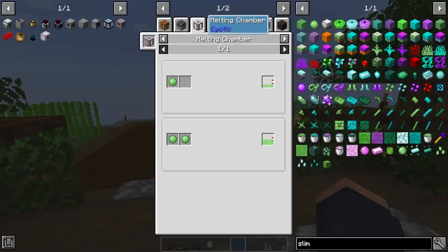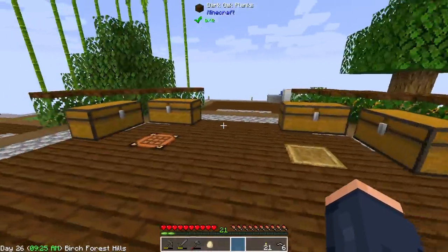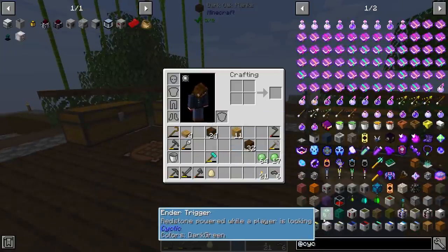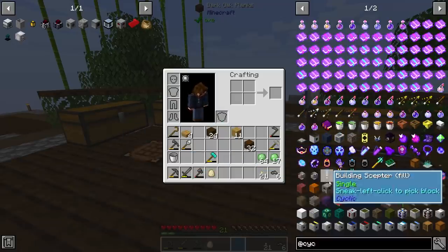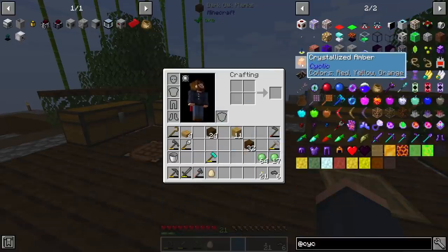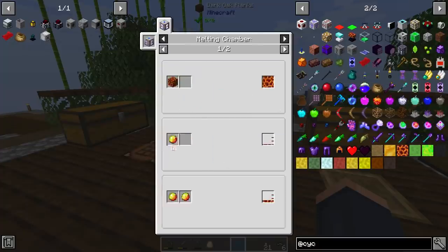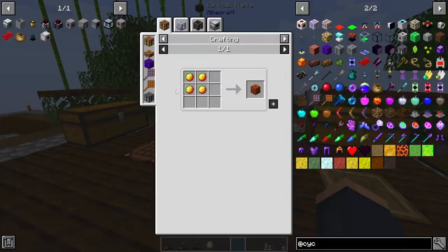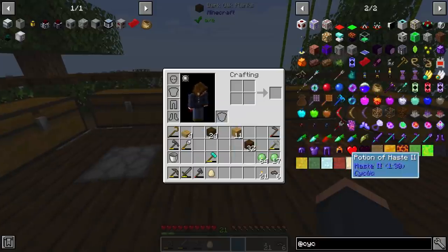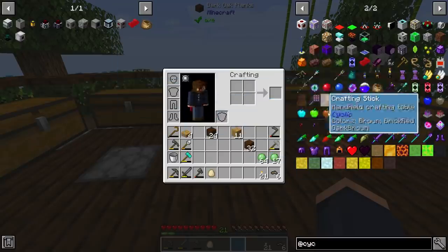Now that we have slime balls, we can actually get into this a little bit, because Cyclic has tons of cool resources. But its major gate is actually lava and magma blocks. We're going to need crystallized amber. So we actually need magma blocks. And to get magma, we need a melter, and you basically melt magma blocks. How do we get magma blocks? Well, we actually need slime and blaze powder. I really want to get into this mod — Cyclic is fantastic. And the sooner we can get into this, the better off we're going to be.